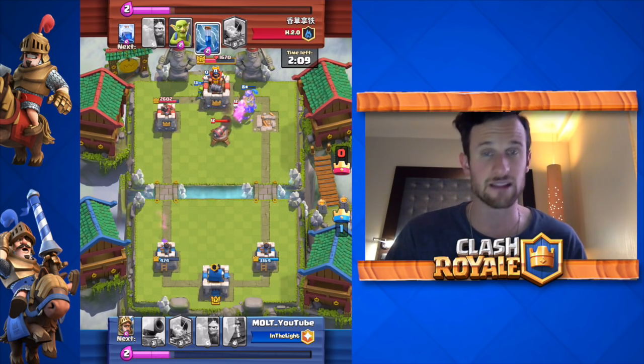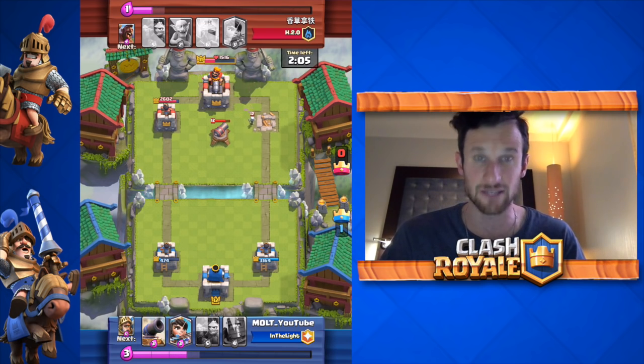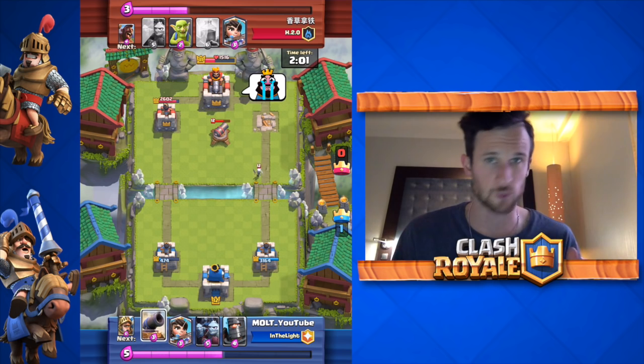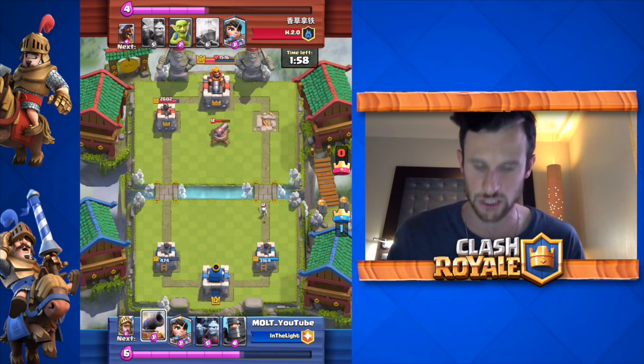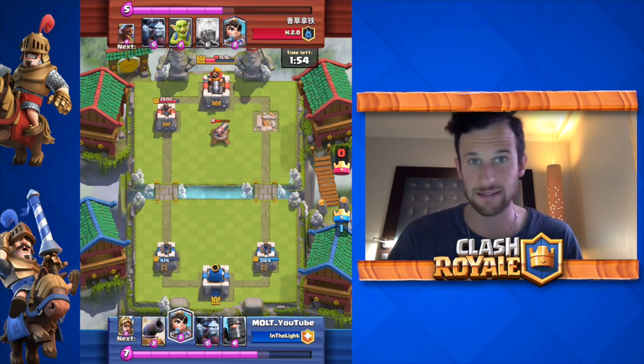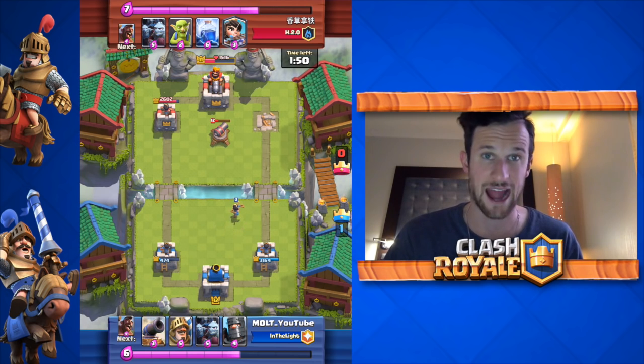Our tower on the left is at 474 HP, but his king tower is at 1516 right now. That was worth the trade for me because it puts a lot of pressure on him — anytime I put anything on the right side, he's gonna have to defend it because of the damage we got down to that crown tower.